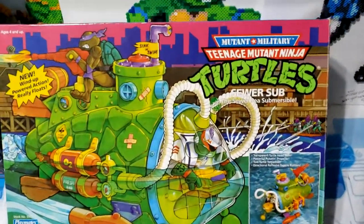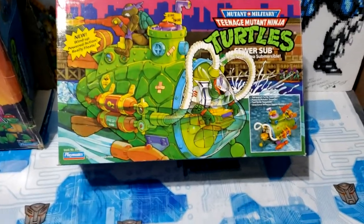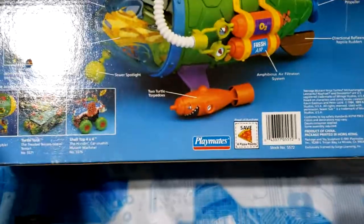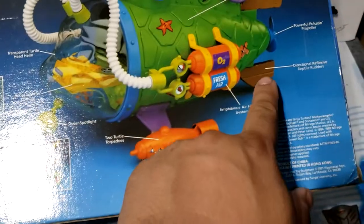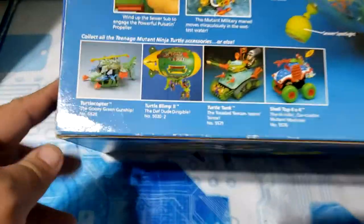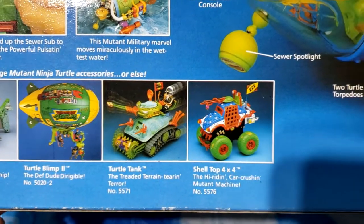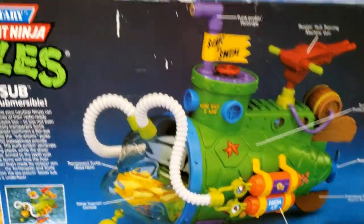Now here's an insanely minty box — this is the TMNT Sewer Sub. Lots of play features with this thing. Look at the condition of this box, you guys. If I remember correctly, you crank this and the propeller spins. It actually spins — it's really neat. Here are some of the other vehicles shown: the turtle copter, the blimp, turtle tank, and the shell top. That's a really cool vehicle. This is a really, really nice box, guys.